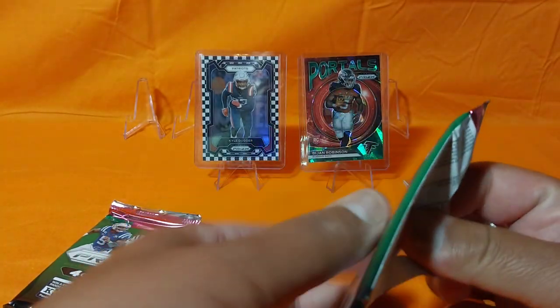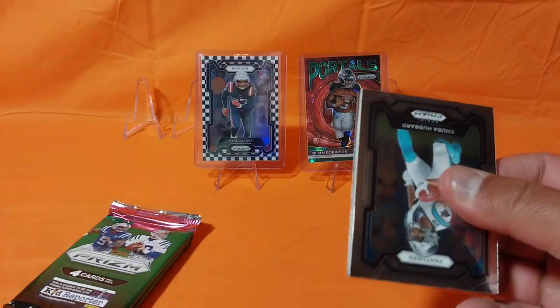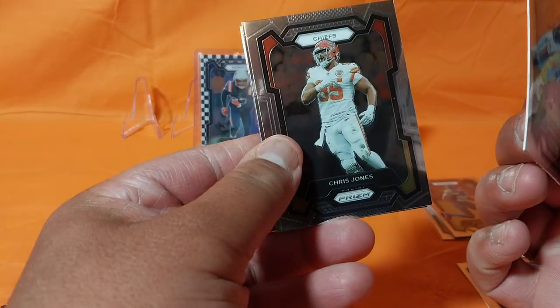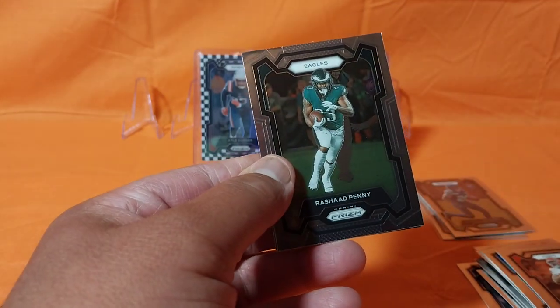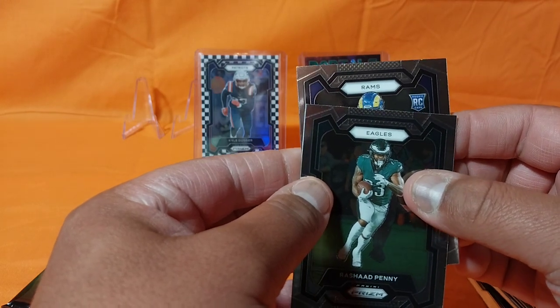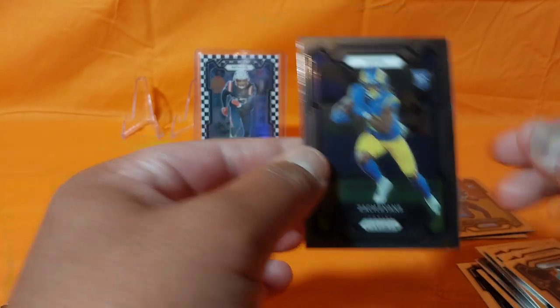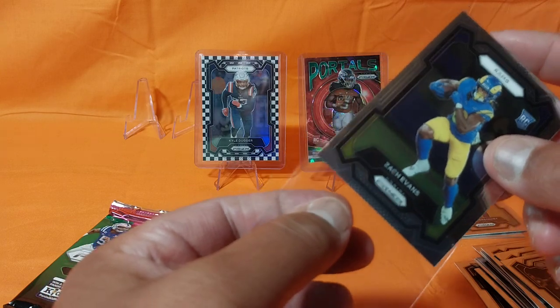No Kid Reporter in the back on this first pack. Hubbard, Chris Jones, Rashad Penny, and for the Rams rookie card — Zach Evans. Boo. We were close, we were close.